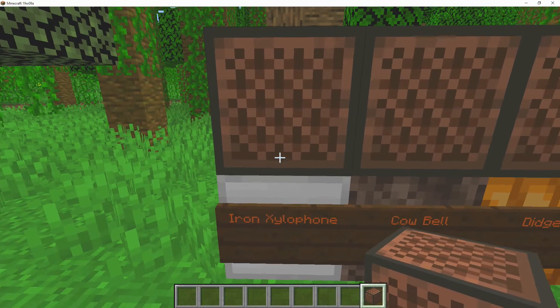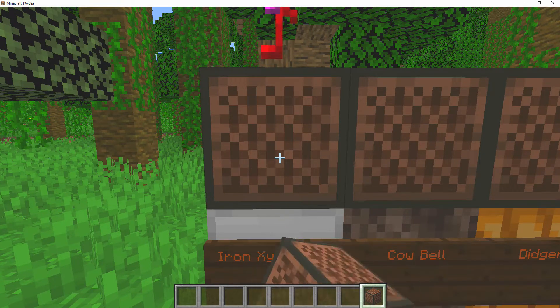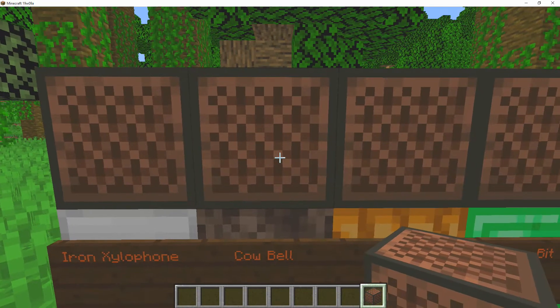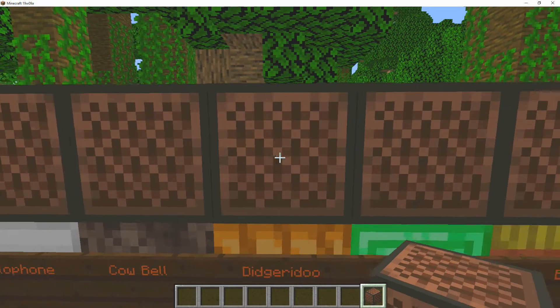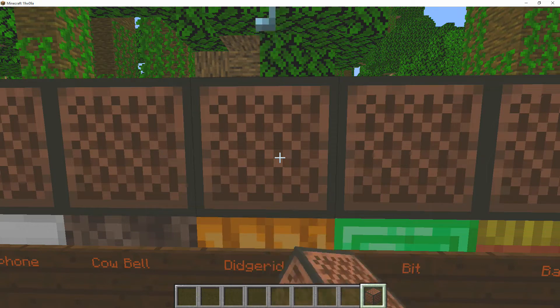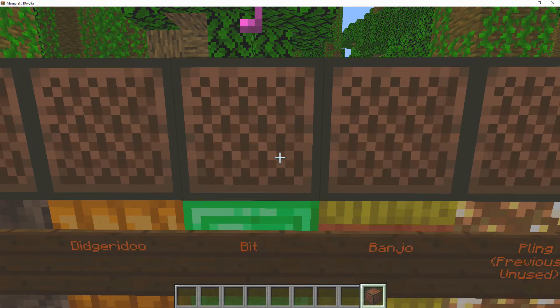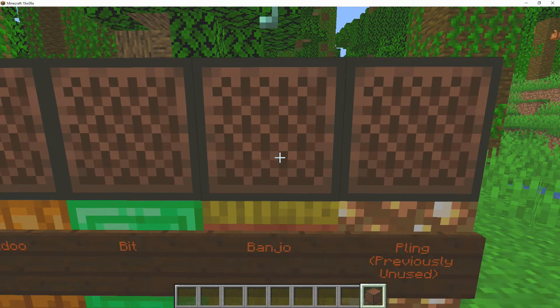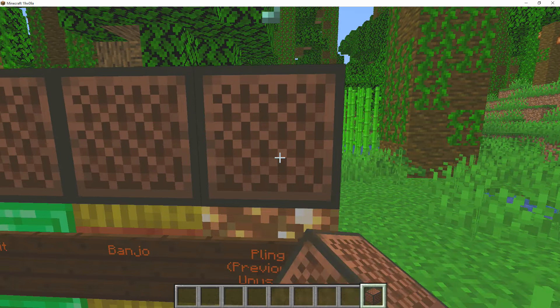Here we go with the brand new sounds. We have the iron xylophone — go ahead and listen. We got the cowbell. We got the didgeridoo — I just actually found out how to say that. We got the bit, which is more like an 8-bit sound. Then we got ourselves the banjo. And then we have the previously unused one, and this one is ping.